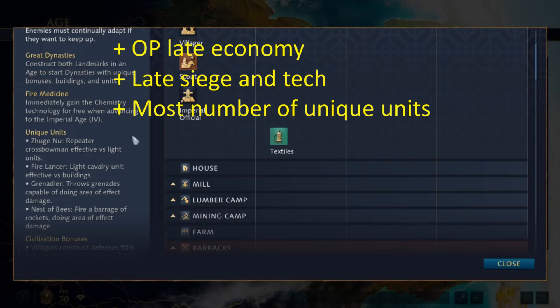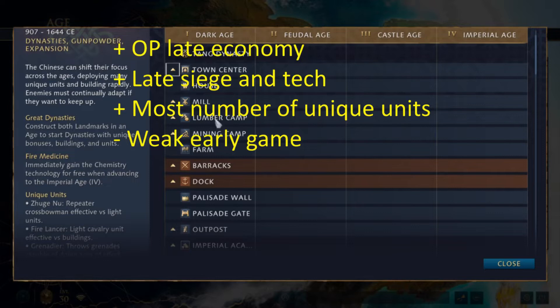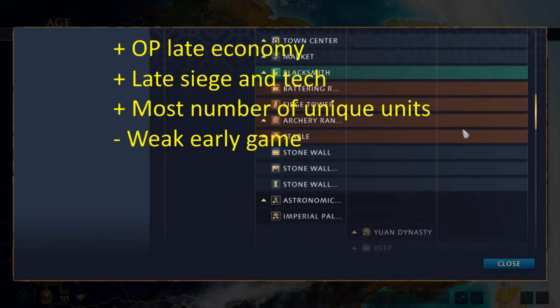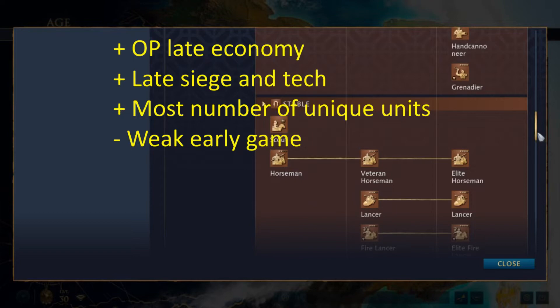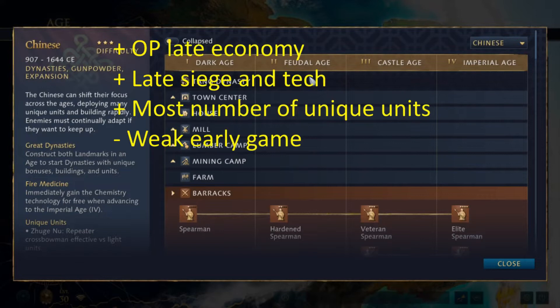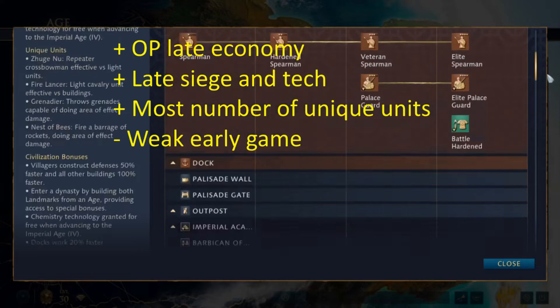What about their weaknesses? They have a very weak early game. In Dark Age and Feudal Age, you only have access to Spearmen, Archers, Zhigunus if you unlock the Dynasty which requires two Feudal Age landmarks, and Horsemen. They're particularly weak to something like an HRE Feudal Age Ram Push with Man-at-Arms, because nothing can fight into Man-at-Arms. They don't have any anti-armor and they pretty much have to play defensively until they get to Castle Age, where they can get Siege, Crossbows, and stuff that can counter armor.